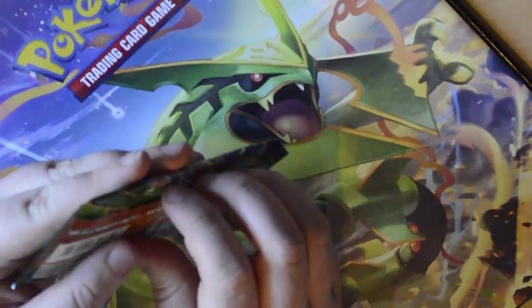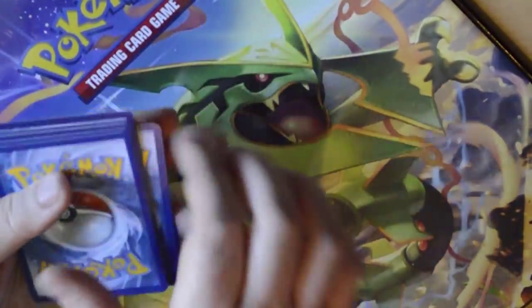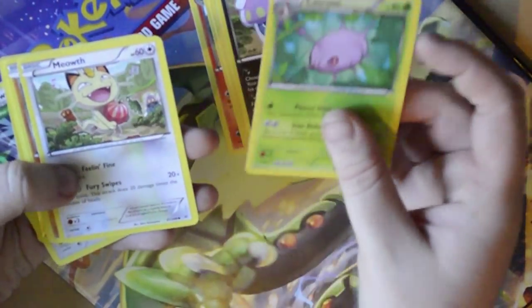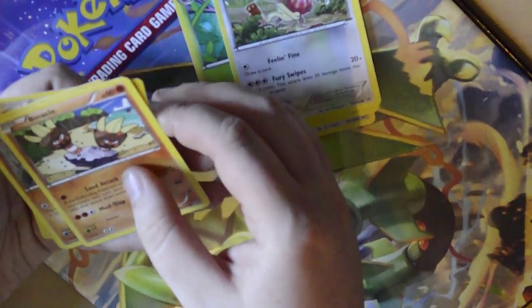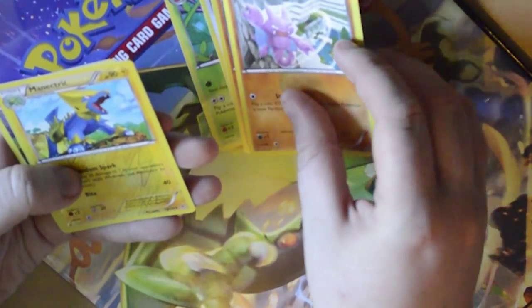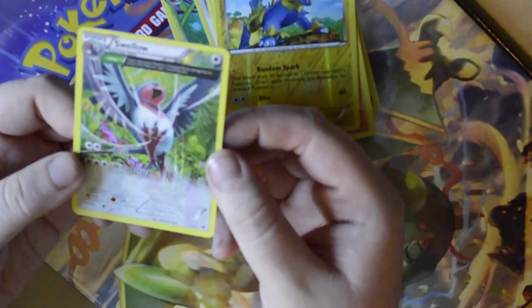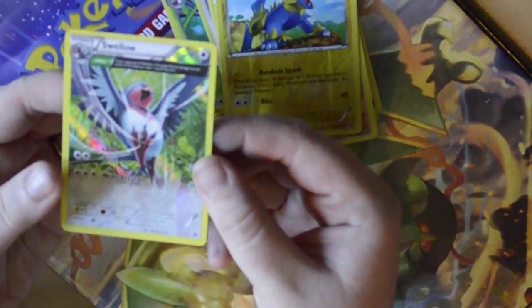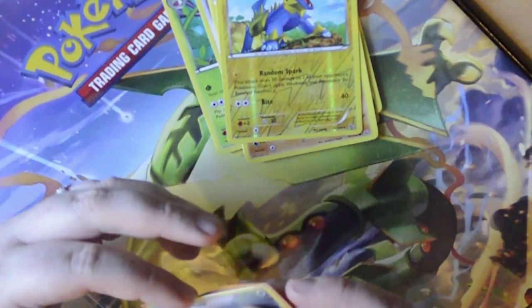Going again: a Fletchinder, Latios Spirit Link, Executor. Next pack - need to tip it just a bit - Inkay, Cascoon, Meowth with a little radish or pumpkin or something, being a thief, Binacle, Gligar, a reverse holo Manetric - that's so cool - and a shiny full art Swallow, I think they're half arts. That one's pretty. It could be called something different, but that was a good one, pretty.